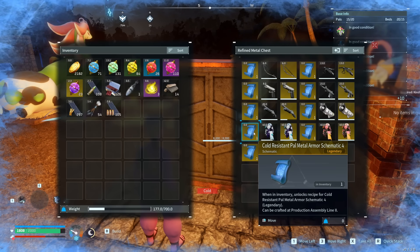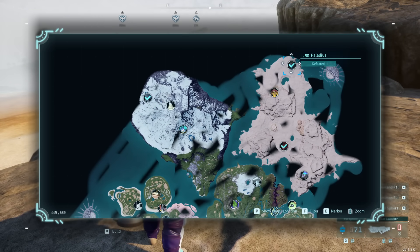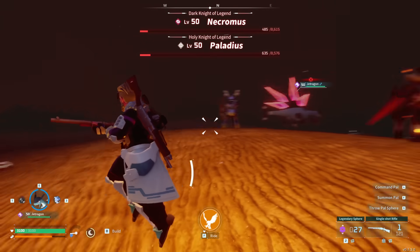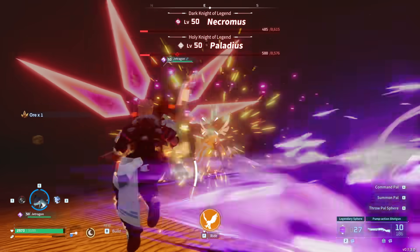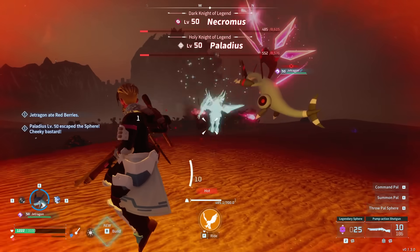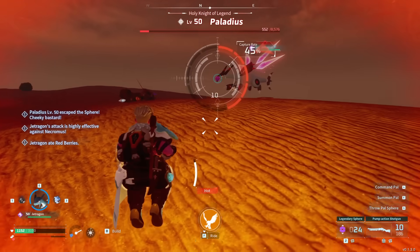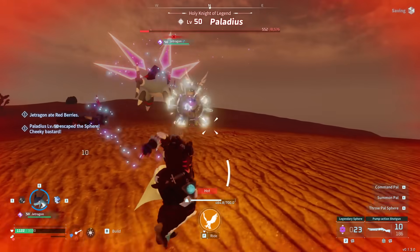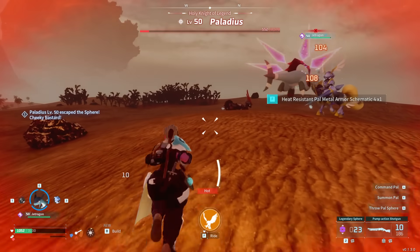Finally, we have the legendary schematics for both the cold-resistant and heat-resistant PAL armor sets, which drop very thematically at the northern edge of the desert on the northeast side of the world map. This is the spawn location for Palladius and Necromus — a pair of opposites, light and dark, day and night in centaur form. Palladius drops the cold-resistant armor schematic and Necromus drops the heat-resistant armor schematic. These two always spawn in a pair, so you basically get to farm both legendary schematics at once. My best advice is to split them up — your pal taking aggro from one and you taking aggro from the other — then dodge to the best of your ability while getting your damage in. You can also just fly around while you regenerate health if worst comes to worst.